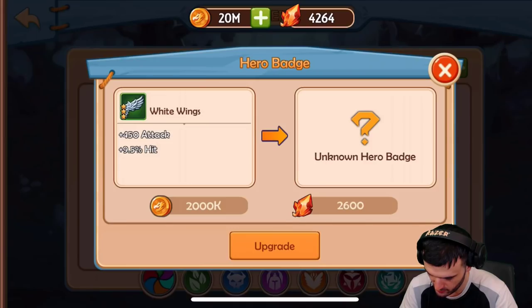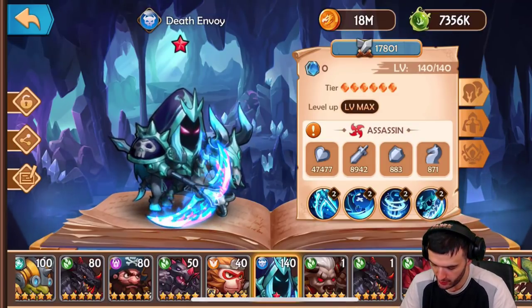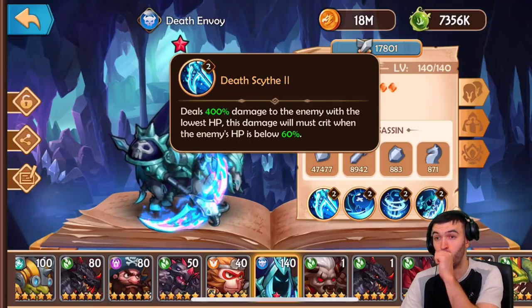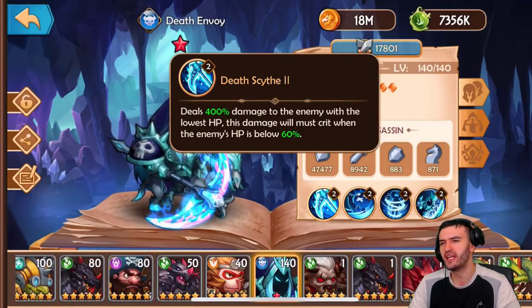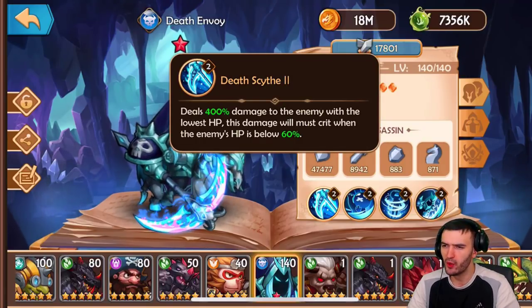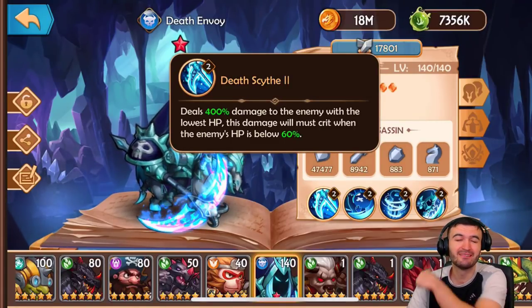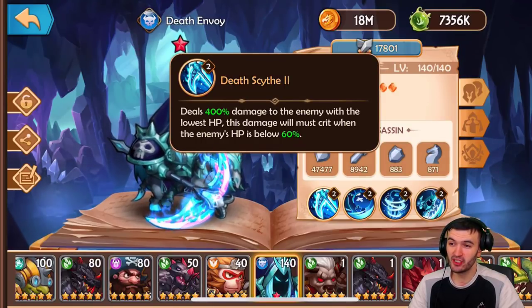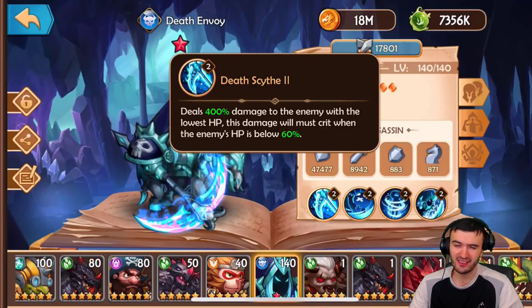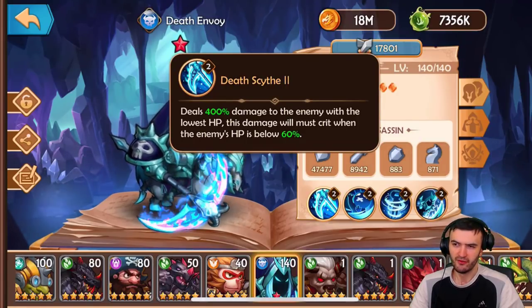Alright, let's break down the abilities and see what this guy can do. Ultimate: deals 400% damage to the enemy with the lowest HP — this damage will must crit. Whoever wrote this... Five-year-olds? So, 400% damage to the hero with the lowest HP, which pretty much means death. It's a must-crit if the enemy is below 60% HP, and obviously if they're the lowest HP they're most likely going to be under 60%. It's pretty much a death sentence. Very cool.